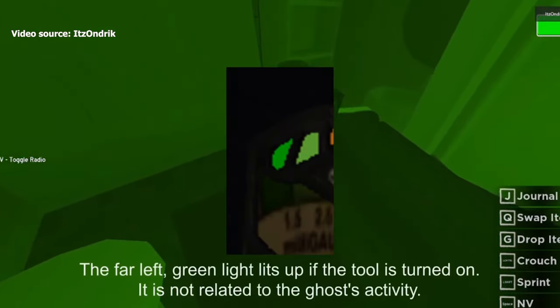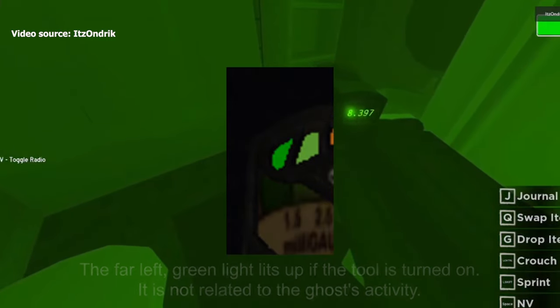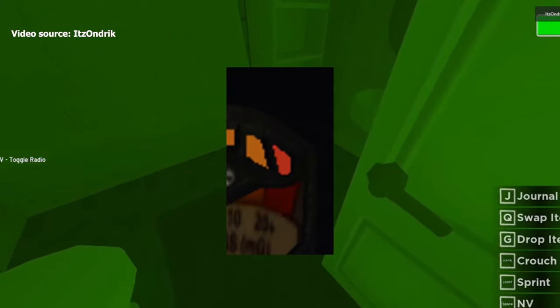There are several stages or levels to the EMF. Level 1 means it's on and there is no activity. Level 2 and 3 indicate that the ghost is nearby or has interacted with an item nearby. Level 4 is pretty much the same. Level 5 indicates that the ghost exhibits an evidence which you can put in your journal. The sound is different for level 2 and level 5, so keep the sound in mind and don't get confused.